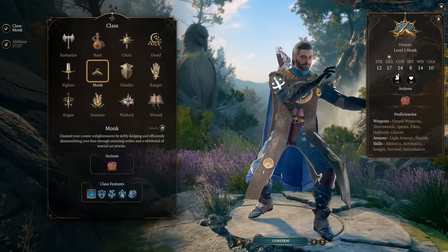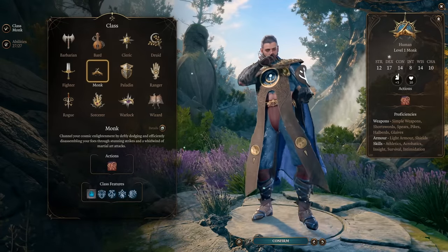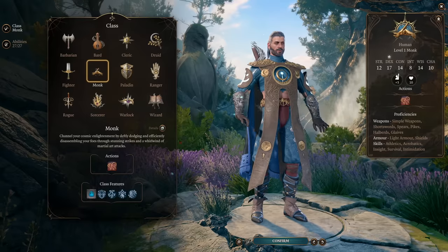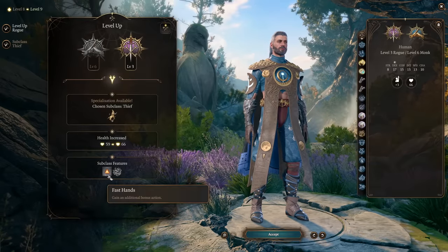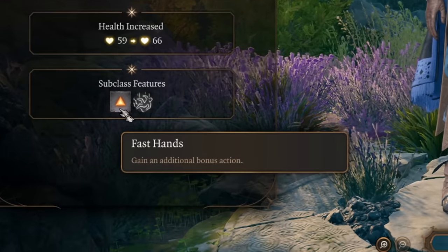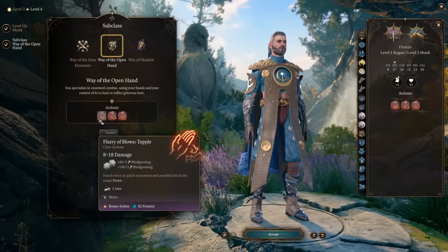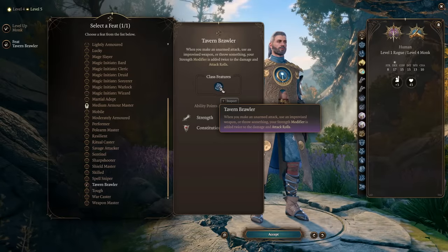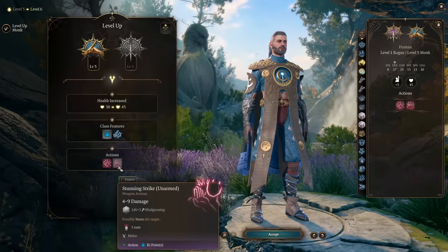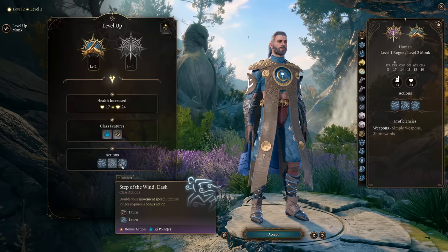To kick us off, we have the well-known classic: the Tavern Brawler Monk. Tavern Brawler is heavily argued to be the strongest feat in the game. This multi-class uses it to its maximum with a combination of Open Hand Monk and the Thief Rogue. The Monk provides strong basic attacks and extra attack, while Thief provides an extra bonus attack per turn, best used on Flurry of Blows — letting you attack four times a turn without any buffs or haste. The potential is pretty ridiculous, and the damage is really high. You also get lots of utility like Stunning Strike, Steps of Wind for dash and disengage, and Deflect Missiles.